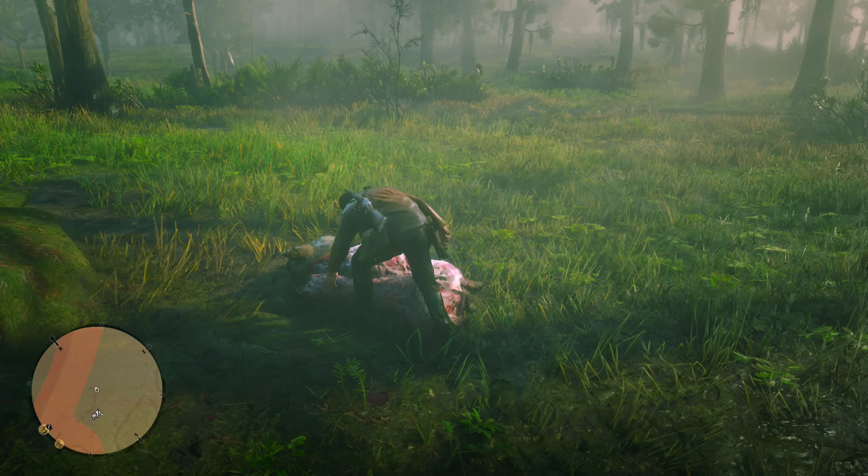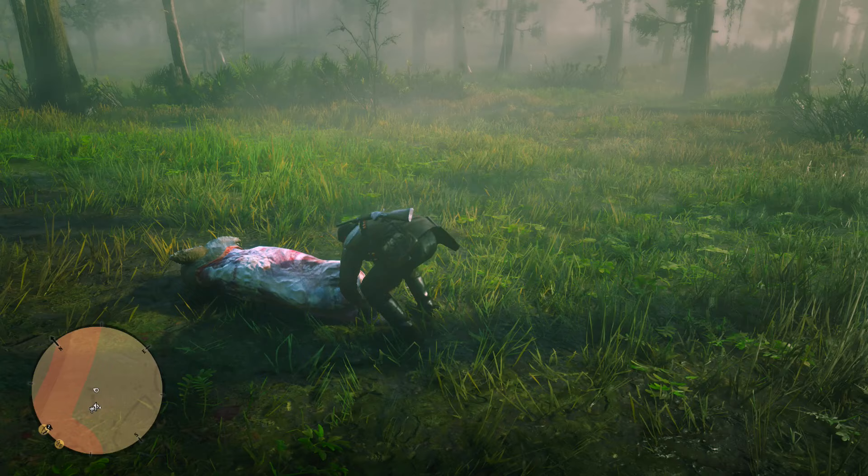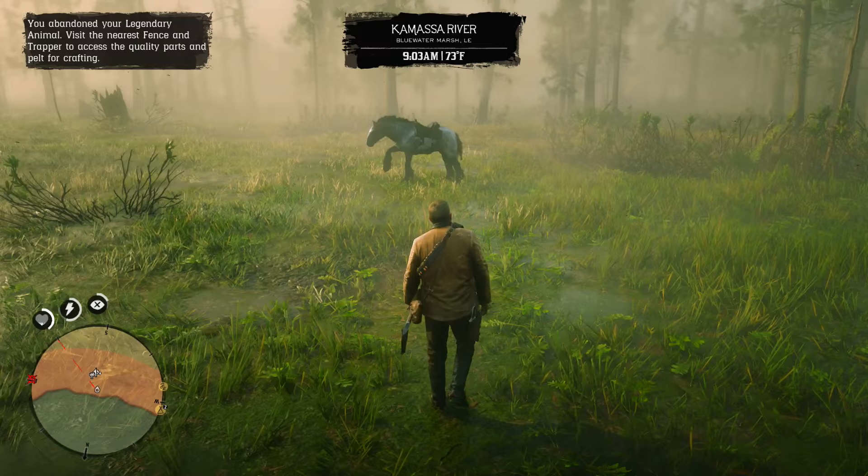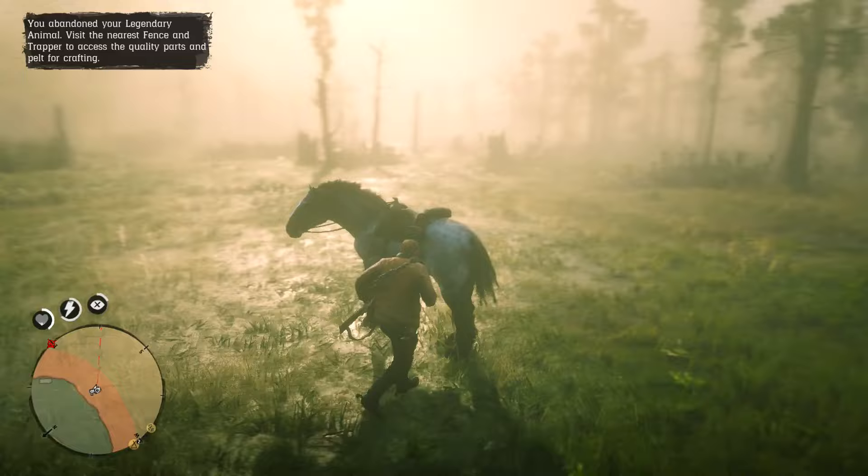Hey YouTube! Let's say for instance that you just killed a legendary animal and you got some legendary pelt. Now normally you would take this pelt to a trapper, but let's just say for instance some stupid ass bounty hunters want to come and kill you because you have a 300 bounty on your head from god knows what, and now you're just respawning and you don't know where the fuck your pelt has gone.